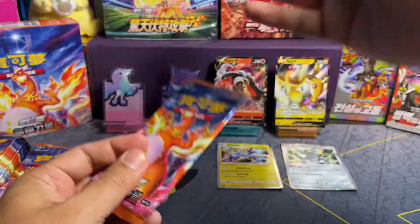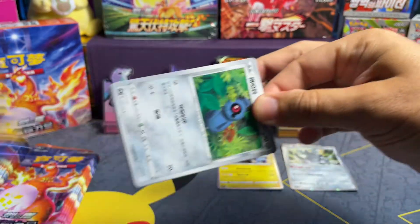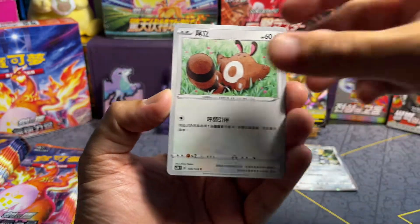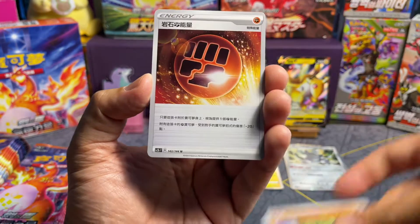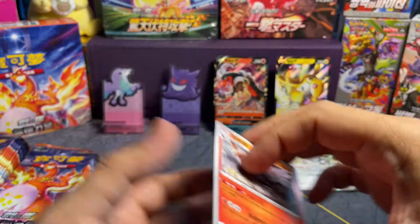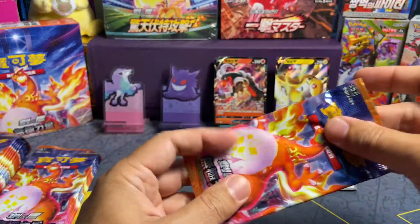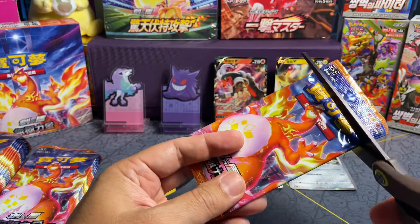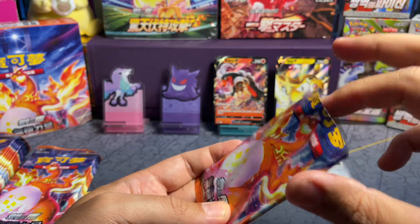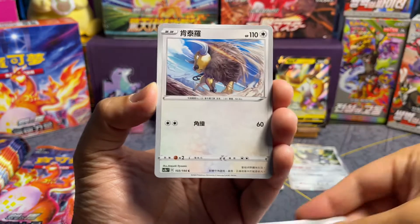If you wanted a Pikachu in Rainbow, you could buy that product and get it, instead of these mystery sets where all the sets were mixed up and combined based on energy types. So, for example, Fighting Energy is one of the types here, so we wouldn't find a Water Energy card in this set. Same with Amazing Rares — we're not going to find Rayquaza in here because Rayquaza's energy type is colorless.